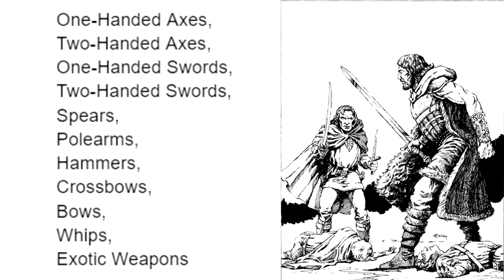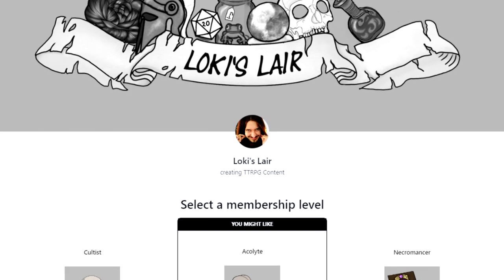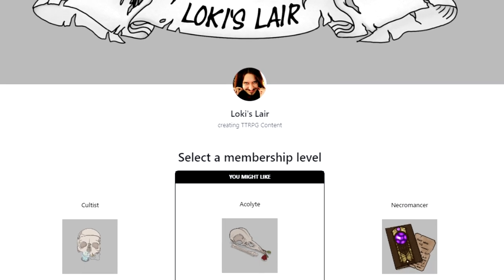They can also choose bows, crossbows, spears, etc. This is one of the various interesting rules I have in my homebrew ruleset, which is available at my Patreon if you want to check it out — the link is in the description.